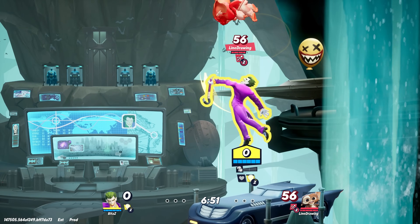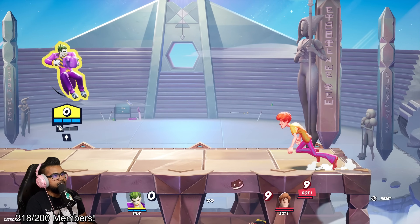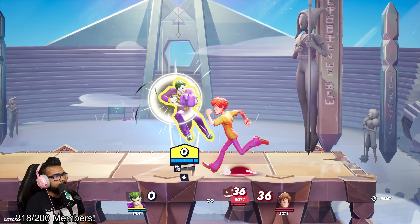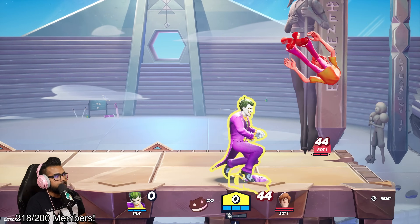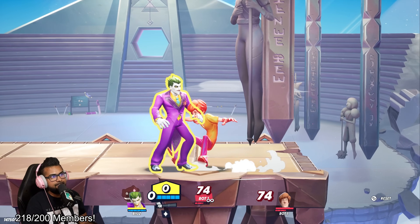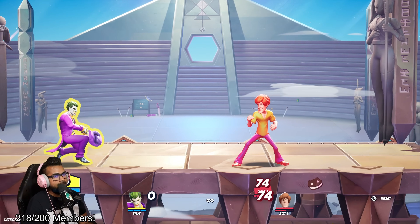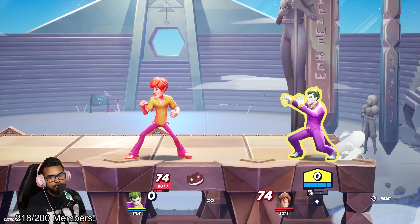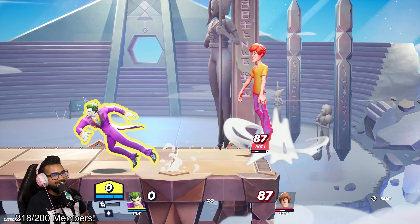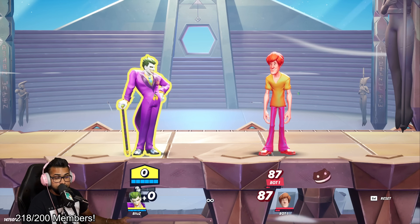Joker's forward air can be charged up and has a deceptive range. You can play around with it to bait out attacks — retreating and throwing it out to cover the front space, or going forward with it. If you do a forward air and land, you can go directly into the instant dash attack if you master that timing. It's not that difficult and covers a lot of space. A lot of people will think he can't do anything on landing, but you can cover that window to punish approaching enemies.